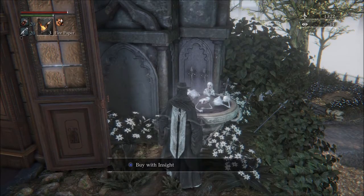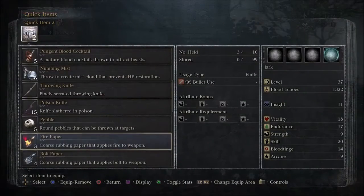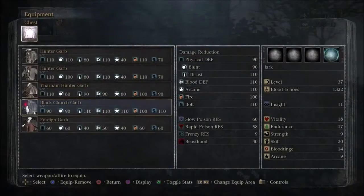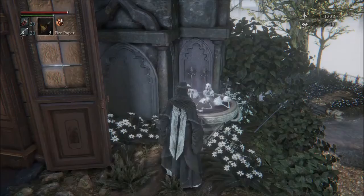To get started you're going to need 10 antidotes and you're going to need some fire paper. You should have picked some of these up during your travels. You're also going to need the black or white church set to give you some slow poison resistance. You also need at least 20 bullets and 20 blood vials for this fight.